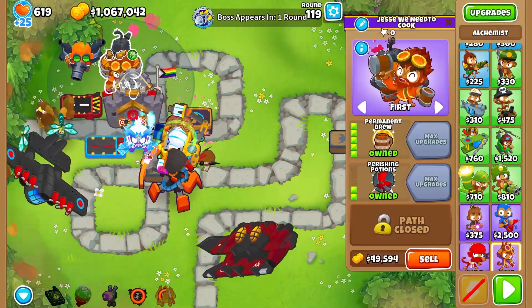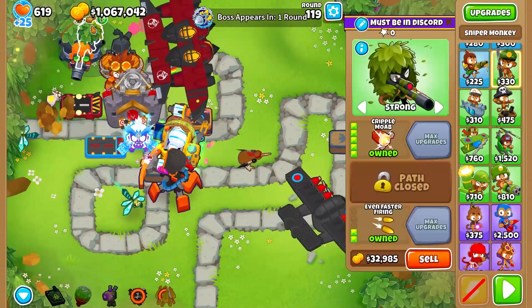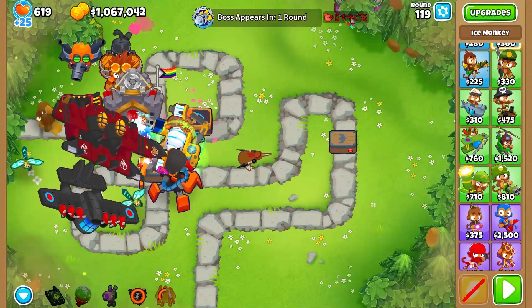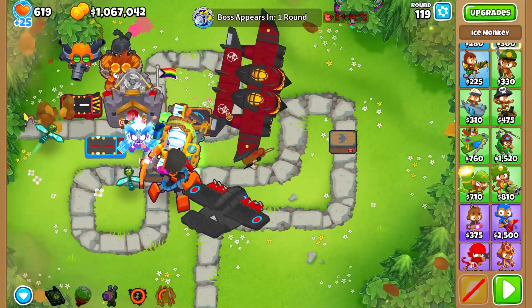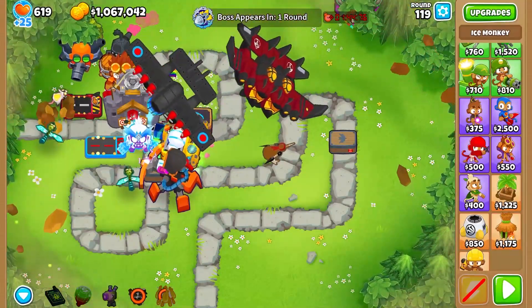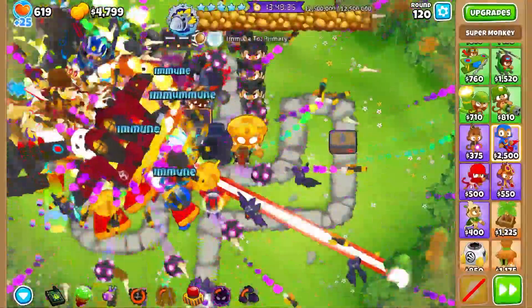Most important support towers are your Gluestorms, so that it deals plus 3 damage to Moab-class bloons. Quick Pro Boab, also plus 3. And Super Brittle, also plus 3. I might have these numbers wrong, but essentially they all deal additional damage to Moab-class bloons, which is very important. Okay, so these are all the defenses I got. So without further ado, let's just start with it.